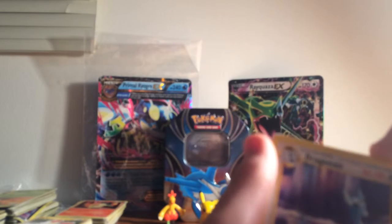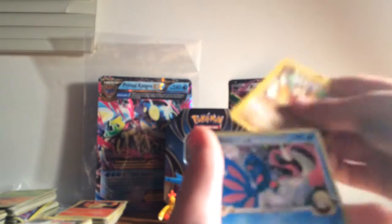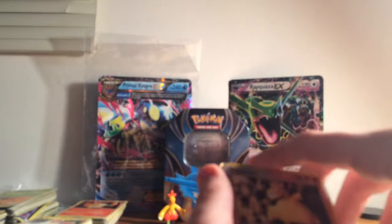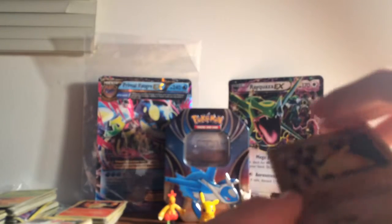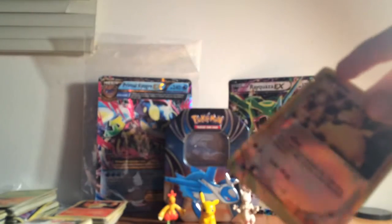Dragonair — that's a first gen. This is a Dark Arcanine. First gen. Meltanite. Marowak, third gen. Pretty beaten up, but also a reverse holo. It's pretty beaten up actually. I'll probably put that in a sleeve someday if I can get sleeves ready.